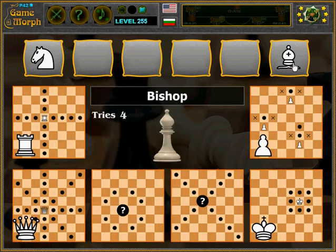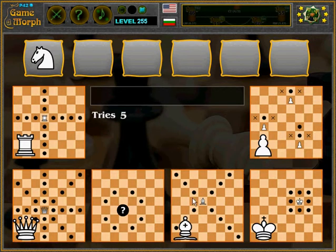The queen can move in almost all directions — except not like the knight. And the bishop uses diagonals — all of them, all of them.